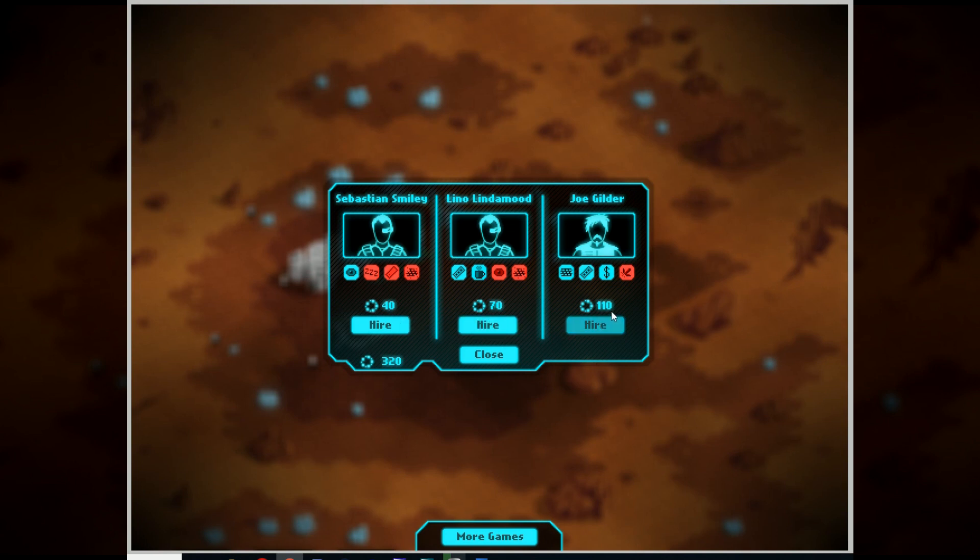We've got costs of 40, 70, and 110 - almost double the costs for each tier, but it does affect things. See these blue traits? Blue traits are good and red traits are bad - red means they're worse at something, blue means they're better. They also randomly generate and you can't cycle through, so you have to hire someone to get a new one for that particular slot. If I was to hire Sebastian Smiley here: Eagle Eye - better accuracy, good for fighting.